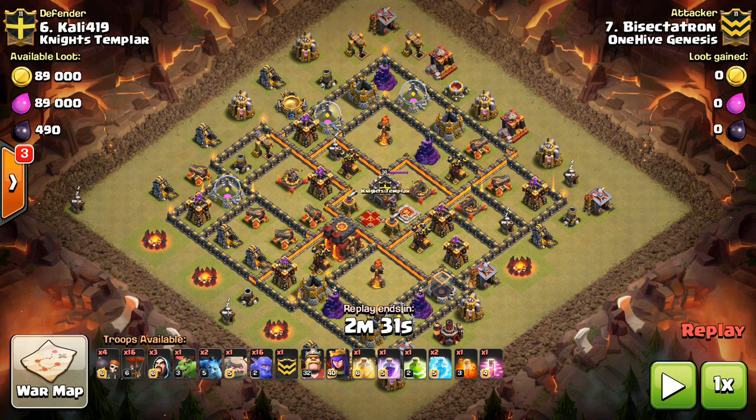Hey guys, what's up? It's Sactatron here from OneHive Gazette, here with the next video. I'm going to be showing two awesome attacks from my last arranged war. Super pumped to have gotten a six-star war — it really helped out the clan. Unfortunately, it wasn't quite enough; the clan lost the war by a very close margin. I'm going to show my two three-stars using some very interesting compositions. It's going to show you guys two awesome attack strategies that you can use if you're a Town Hall 10, so we'll go ahead and get right into it.